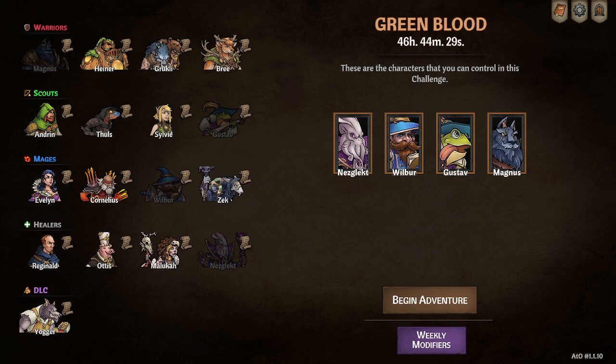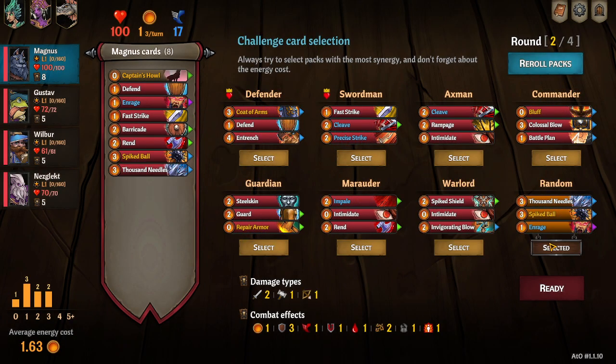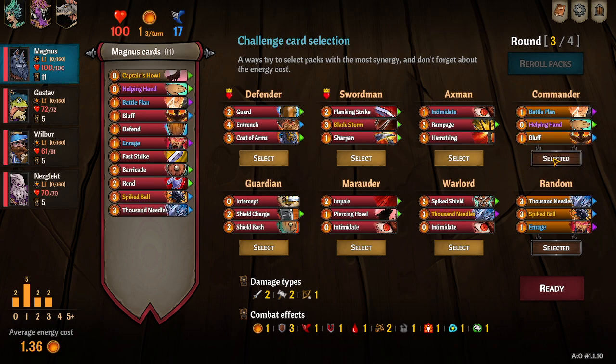Hey everybody, Corydon here just doing a quick video running through the weekly, just trying to get the third floor and showing you what to do for the card back. So let's go ahead and get started — go ahead and pick this reroll, grab this commander, and then we'll also grab a defender.